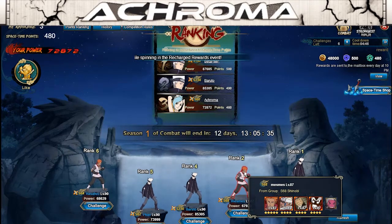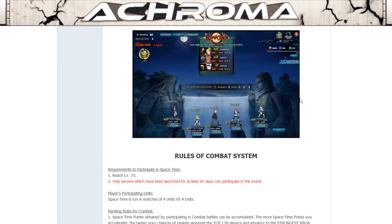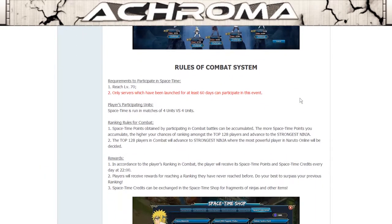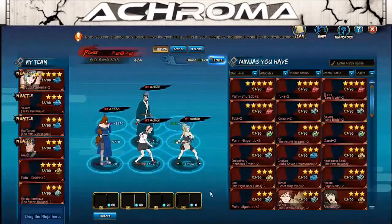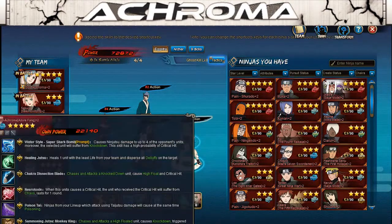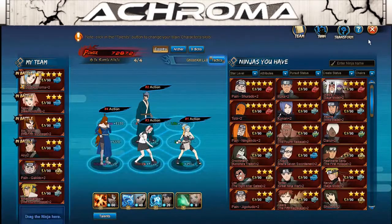Worth noting about auto: most of the time, the auto will choose to use the mystery that costs the most chakra first. For example, if I had a 60-chakra mystery it would use that before my main's 40-chakra mystery. If the mysteries cost the same amount, the order in which you place them in your team affects when they use their mystery.